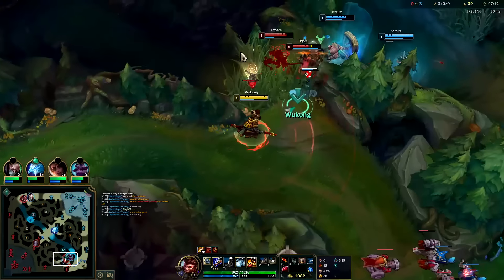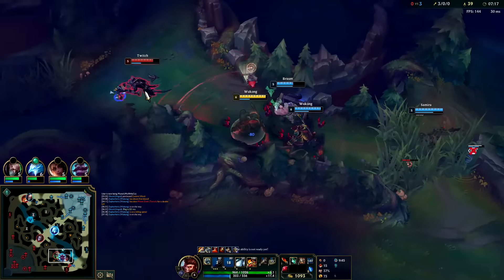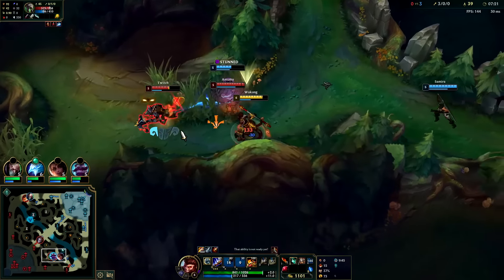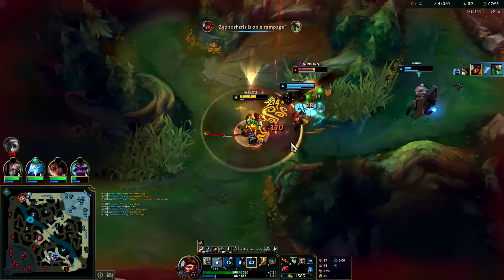Amumu's Q is on cooldown — auto attack, Q — oh come on don't do me like that. That was perfect from Braum. They just cancelled my dash there, that's so annoying.